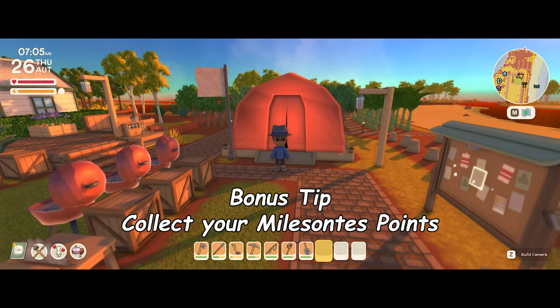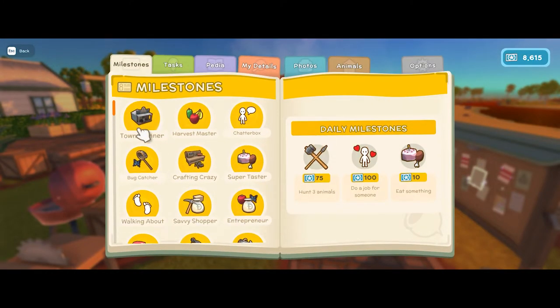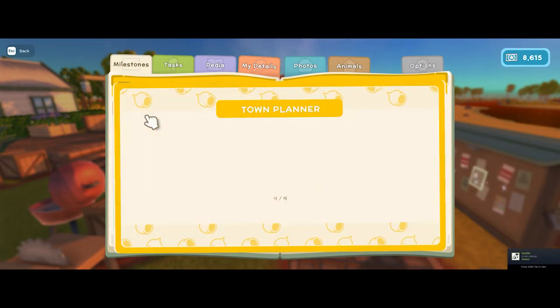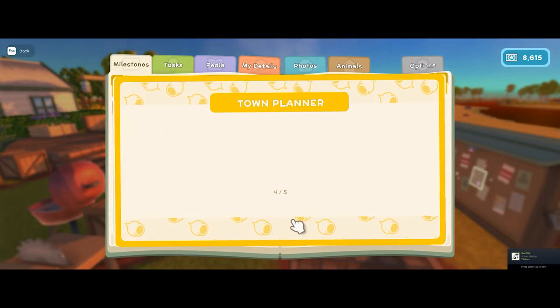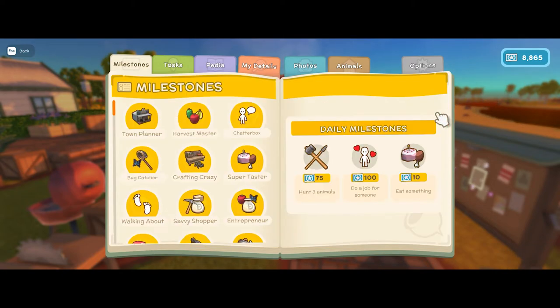A bonus tip for everybody is to collect your milestone points. Hit escape and on the left you'll see your milestones. Click on the shiny ones and you'll see the points available — click them and they automatically get added to your bank of points, which you can spend on different licences.